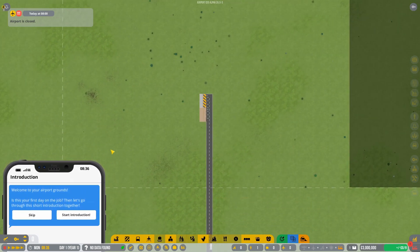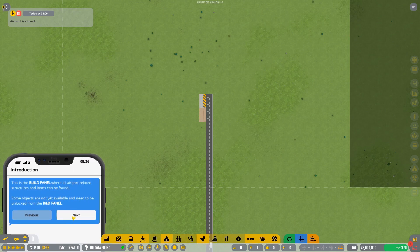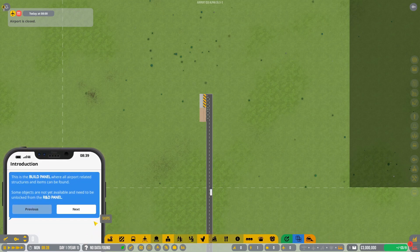One of the things I mentioned in my quickfire tips — and if you haven't seen that I'll link it at the top — is to go through the introduction, it's going to tell you everything you need to know. Here at the bottom you have your building panels with all the different things you're going to need for your airport.